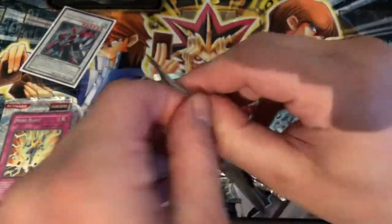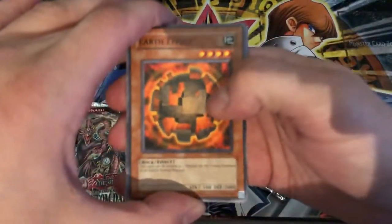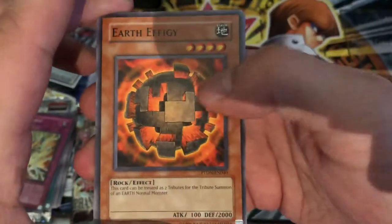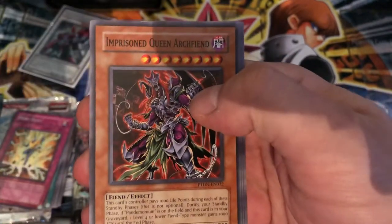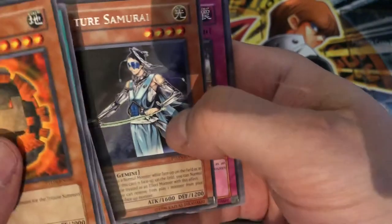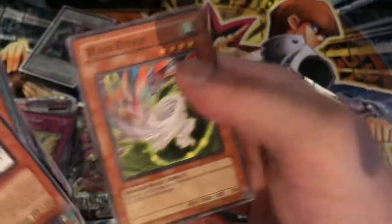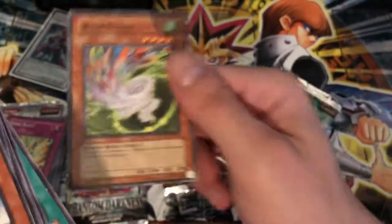On to Phantom Darkness. It's really just awesome being able to open some of these packs — never really even got to back in the day. Earth Effigy, like a light and dark effigy. Dimension Explosion. Imprisoned Queen Archfiend. Immortal Bushi. Future Samurai. No Hollow. Gemini Trap Hole. Spell Chronicle. Gladiator Beast Paddle. Archwing Shield. And Wind Effigy — I don't think I've ever seen that one before. That's interesting.